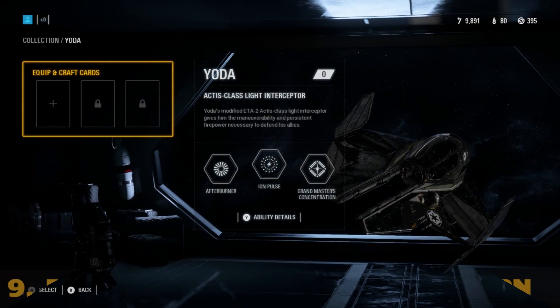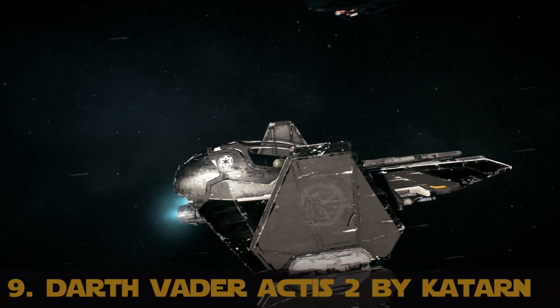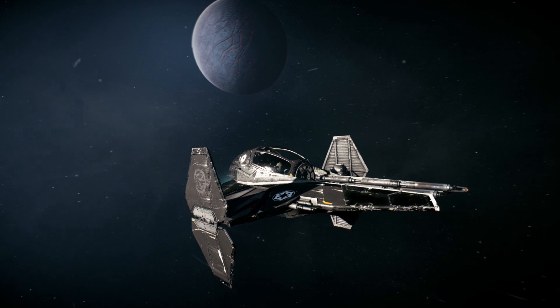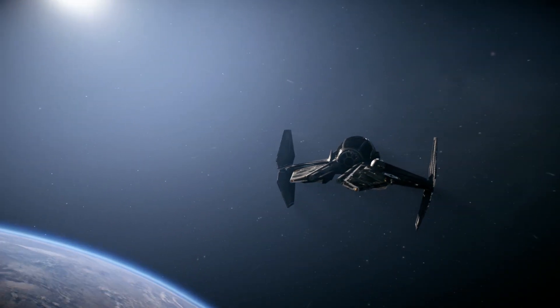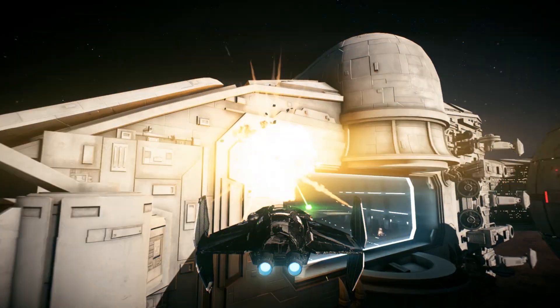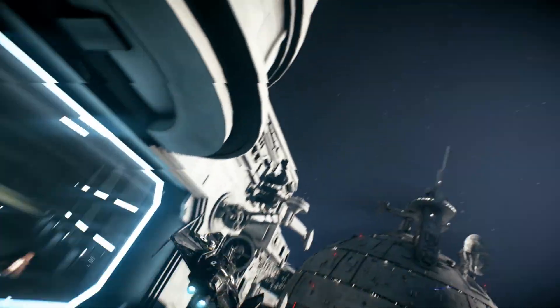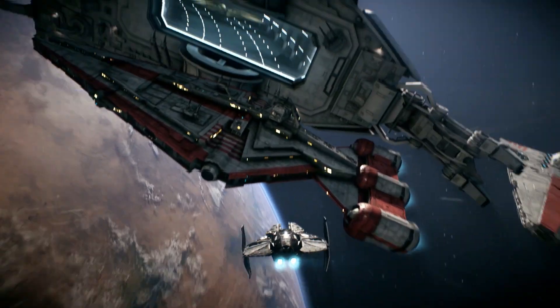At number 9 it is Darth Vader Actus 2 by Katarn. This is just sick. This mod changes Yoda's Actus Jedi interceptor into a paint scheme more befitting to Darth Vader, and boy do I love the results. It's sleek and rustic at the same time, and I think it fits the Dark Lord of the Sith more than his actual in-game starfighter, the TIE Advanced. This just looks way cooler. Make it canon — somehow?